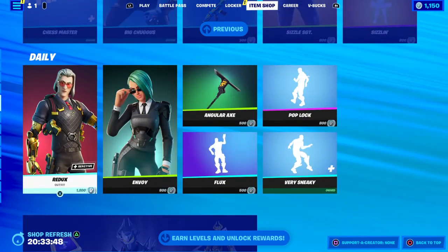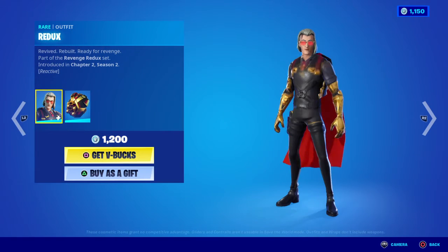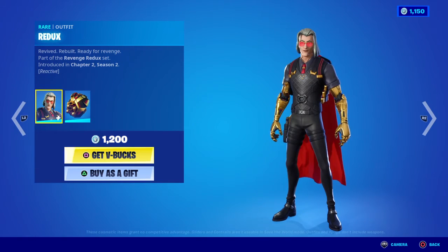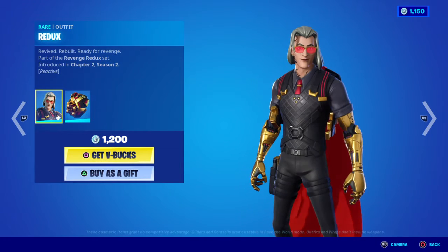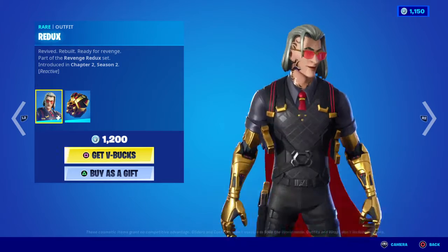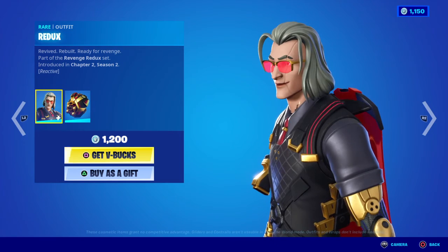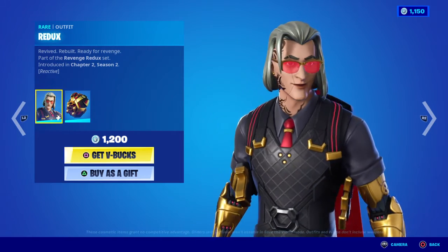Moving on to the daily store — we have the return of the Redux skin. Rebuilt, revived, ready for vengeance — part of the Revenge Redux set, first introduced in Chapter 2 Season 2. It looks like someone has touched his arms, probably to make them a bit stronger. Really really like this skin — it's definitely got that spy edge to it. Looking at the face, it kind of looks like an alternate version of Jonesy. There's just something about it.